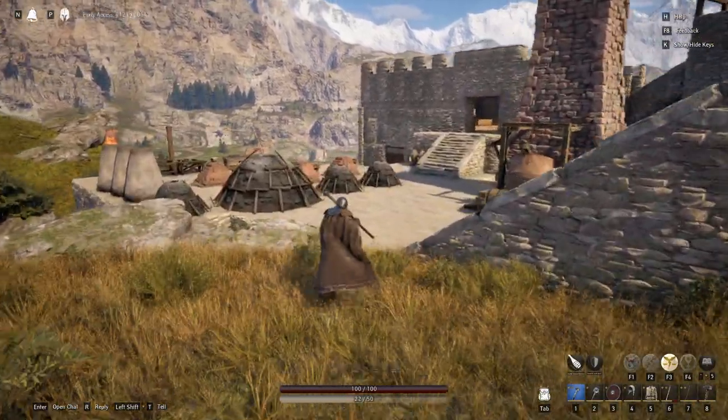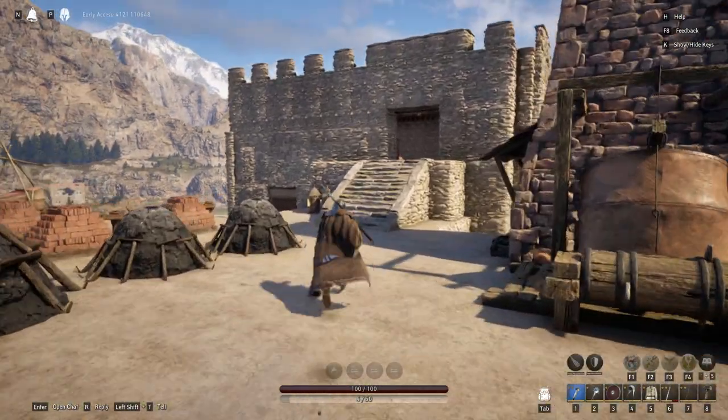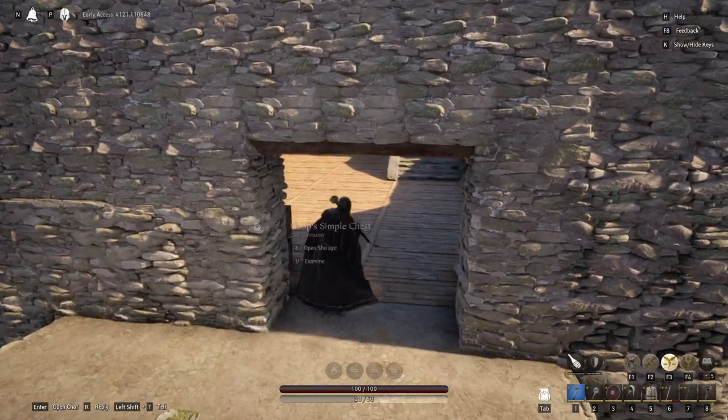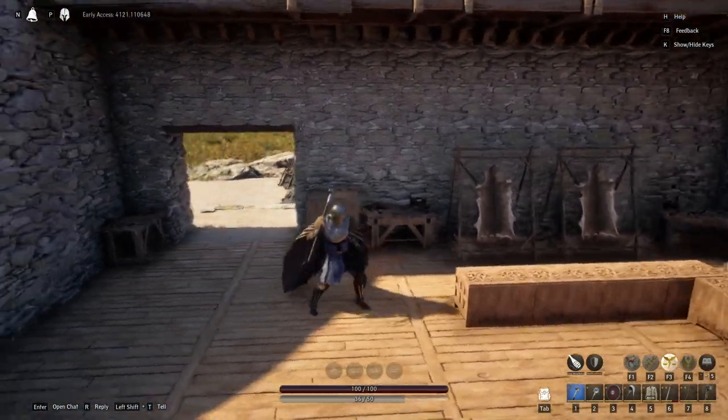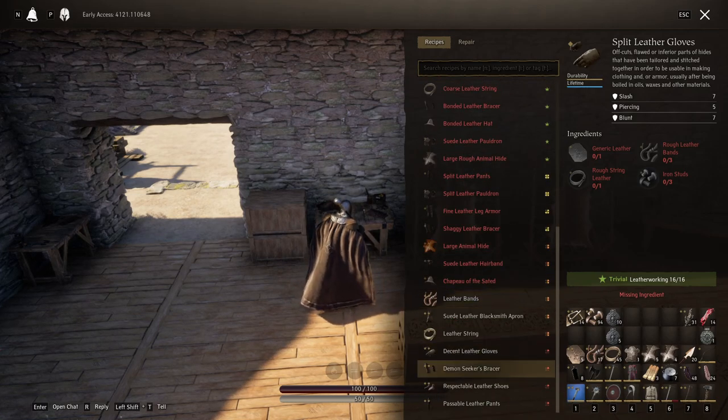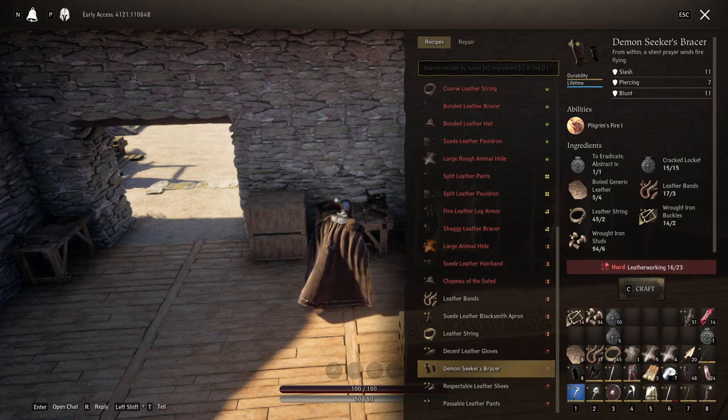In my other videos you saw me get the materials — the spell stone or locket, whatever you want to call it — for the demon seekers bracer. You saw me kill entranced exorcists, which dropped what I needed to craft this. The problem is it also takes 15 cracked lockets, so I'm gonna have to go out and farm more of those if this fails.